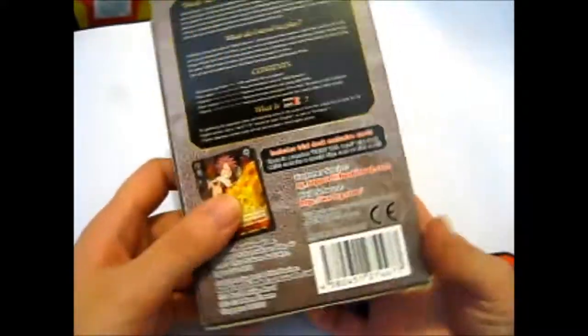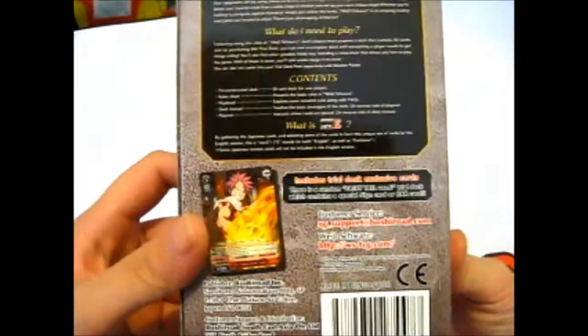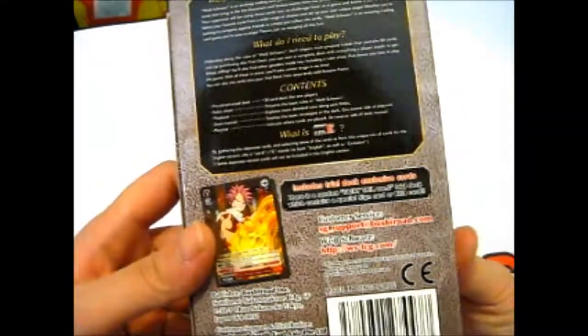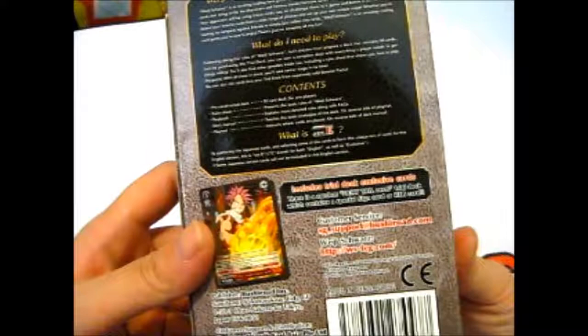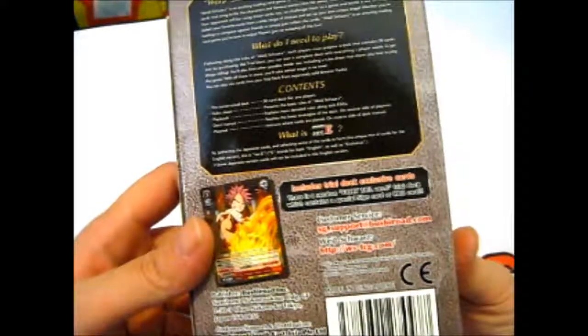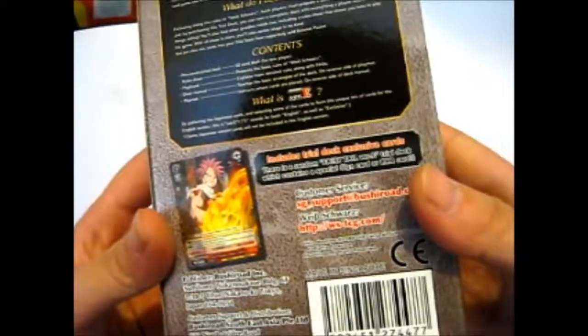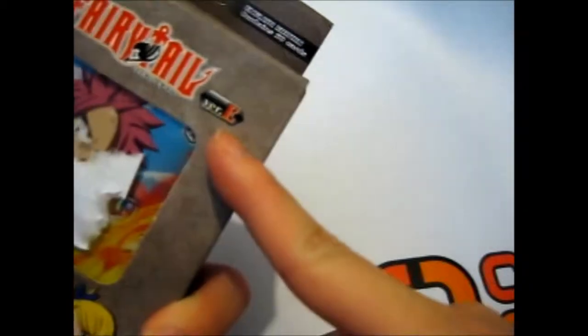So, the contents: a pre-constructed deck, which is 50 cards for one player, a rule sheet, a playbook, a deck manual, and a playmat — which is most likely the paper thing. Version E is the English version.